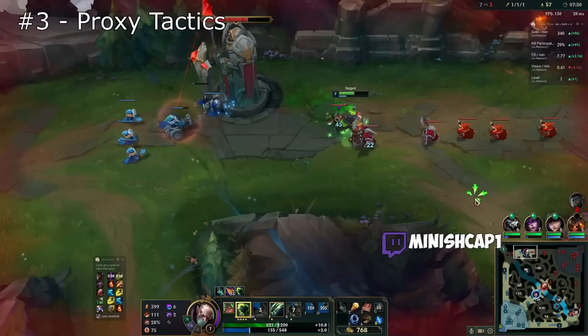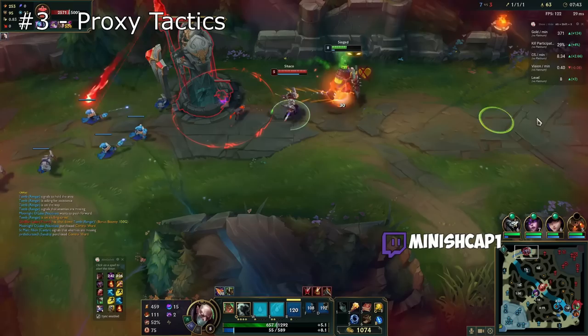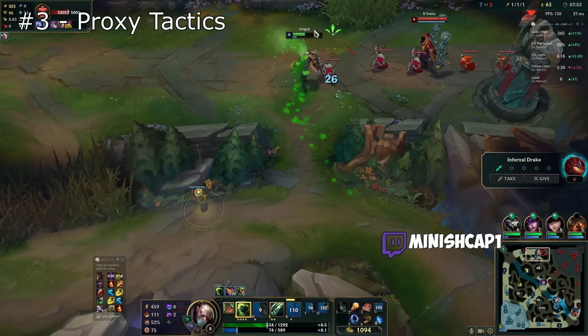New Singed players tend to have a harder time recognizing the best moments to proxy. These moments include when you're versus a ranged top laner, or if you know the enemy jungler is pathing away from you. Another really good moment is when you want to have a better recall timer than your lane opponent. One of the best ways for Singed to build item advantages in lane is to proxy the wave, recall, and then come back to lane before the enemy top laner has a chance to back, or pressure them into saving their recall.